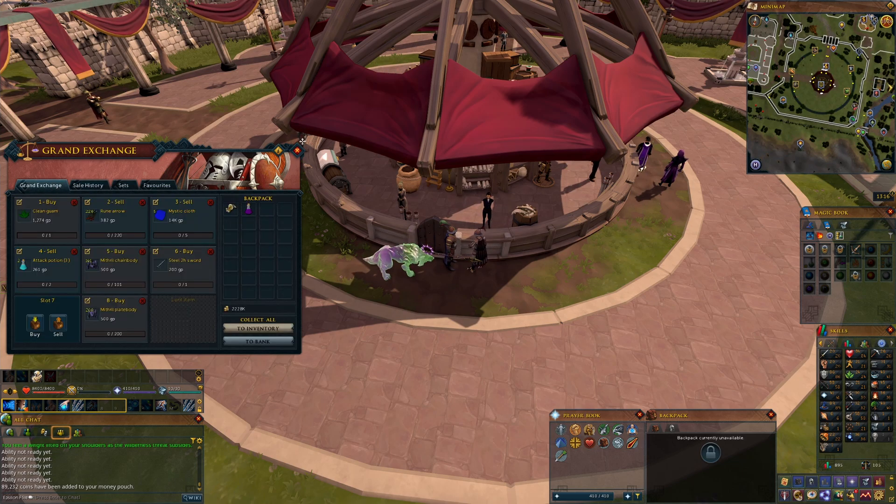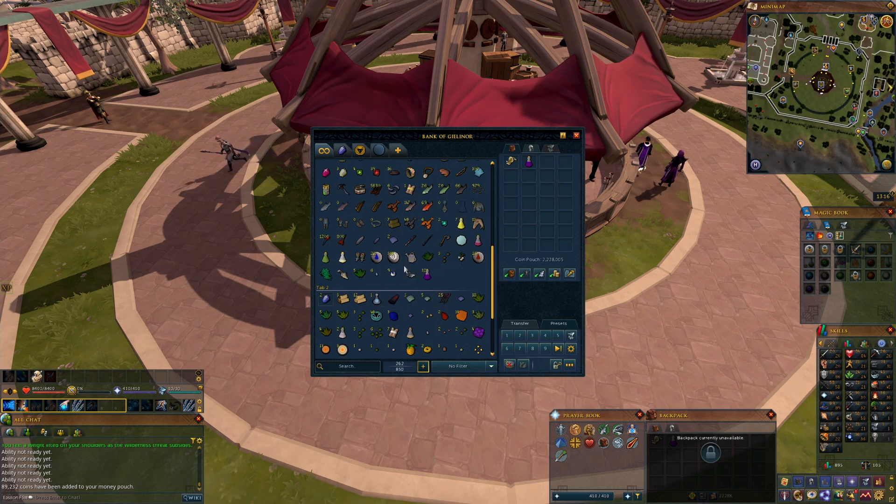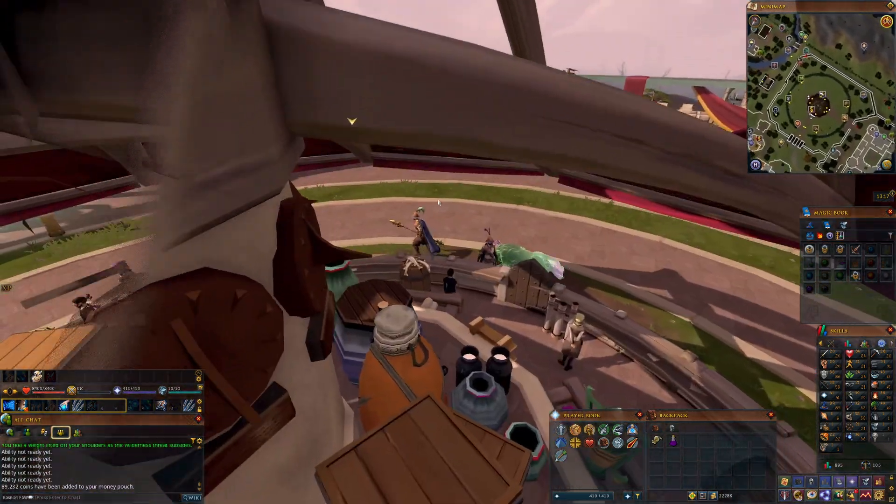Anti-fires last 15 minutes each so you're going to need four pots per hour if you're doing this for the entire hour. You can do that, but you're going to be banking so often that you don't actually need them in your inventory the whole time, which just gives you extra space.